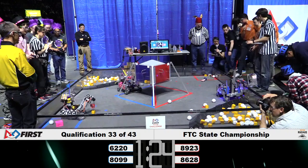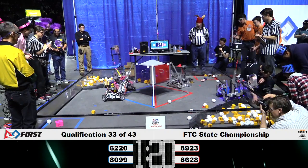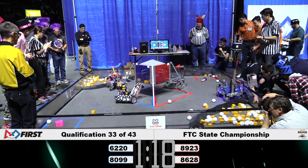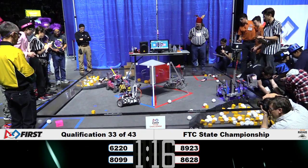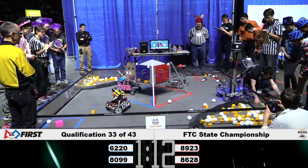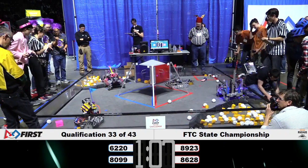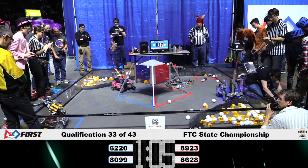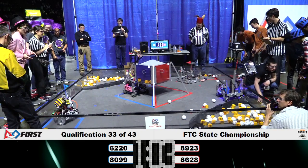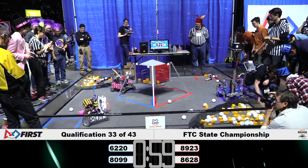We may have a technical issue on the Red Alliance, and we're sending an FTA to go look. Meanwhile, Team 6220 delivers two more into the lander for the Blue Alliance. The Red Alliance is positioned with two gold minerals but waiting for some reason to deliver them. 6220 on the blue side is not waiting — they're back up with two more, one in for blue and one into the red side.